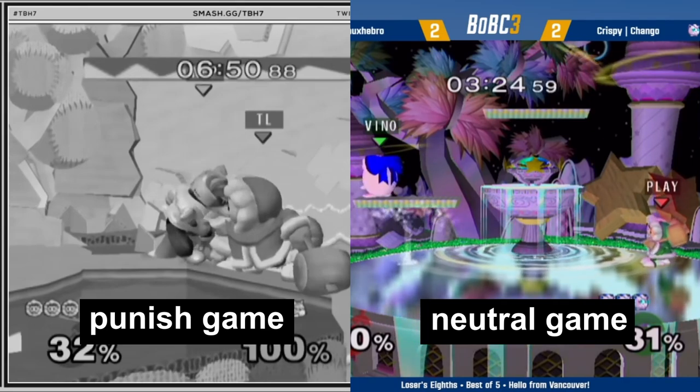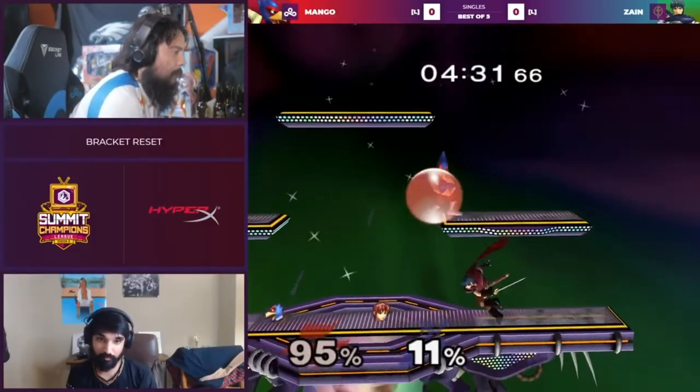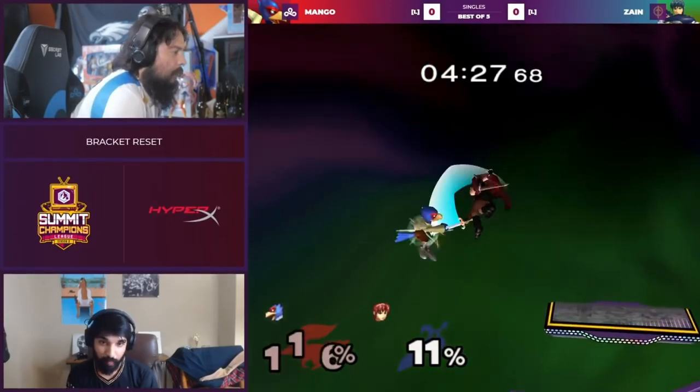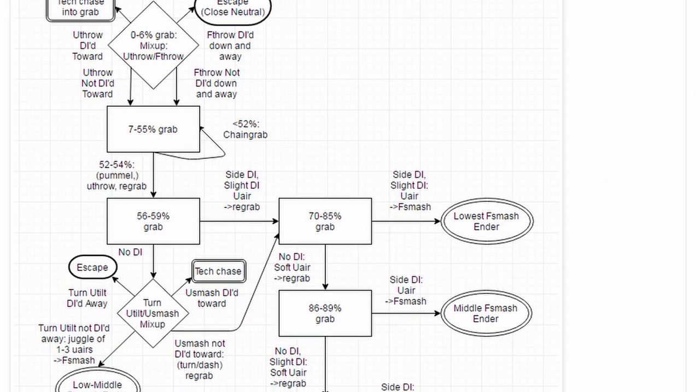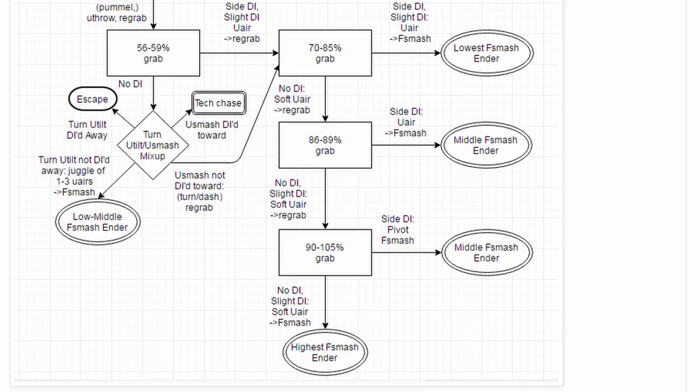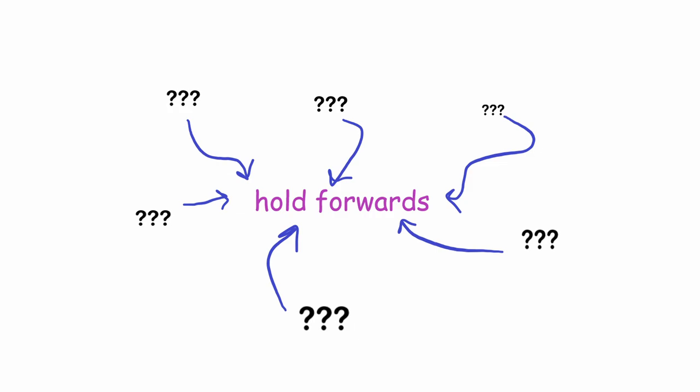Fighting games are very often broken down into two sub-games: the Punish game and the Neutral game. The Neutral game is the intricate dance that leads up to that first opening, and the Punish game is converting off that one opportunity. While Punish flowcharts can be memorized, which is perfect for players with two brain cells like myself, the Neutral game has always been a lot harder to conceptualize.